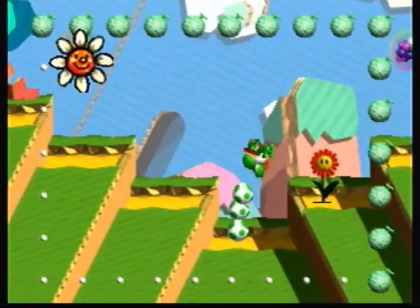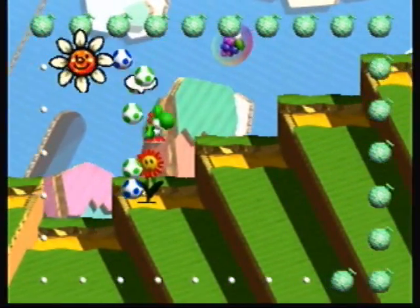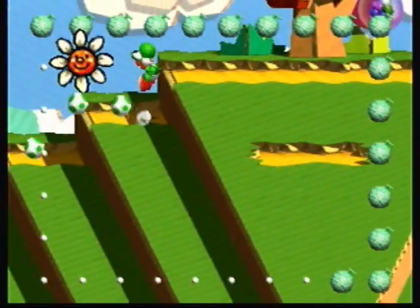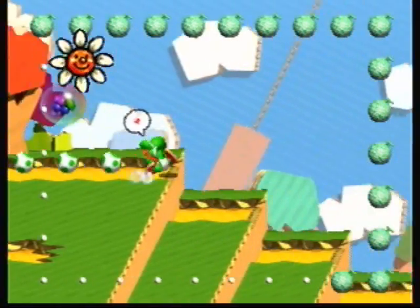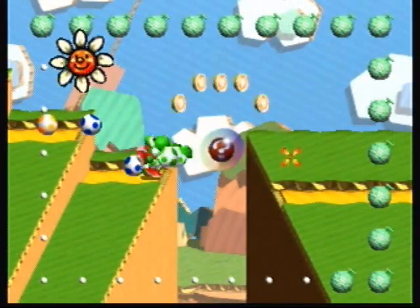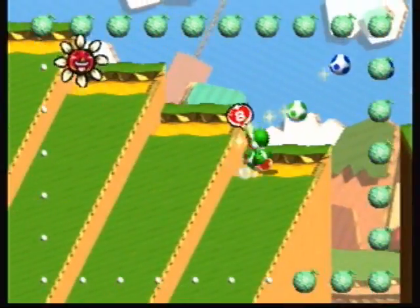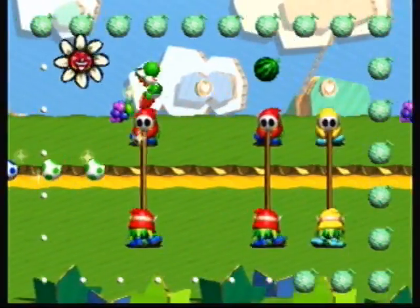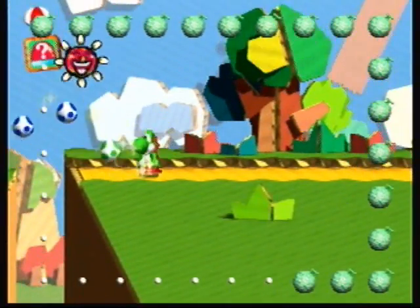The first hidden melon is right there. There are actually three hidden melon spots in this level — and that was just one of three. So you're pretty good so far as far as hidden melons go. Boom, there's number 18, and get that super happy heart. I'm pretty happy right now — elated, if you can't tell.